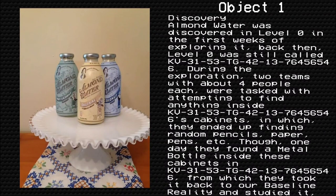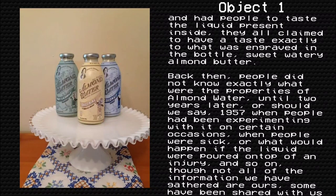Almond Water was discovered in Level 0 in the first weeks of exploring it. Back then, Level 0 was still called KV-31-53-TG-42-13-76456546. During the exploration, two teams with about four people each were tasked with attempting to find anything inside the cabinets of KV-31-53-TG-42-13-76456546, in which they ended up finding random pencils, papers, pens, etc. Though one day, they found a metal bottle inside these cabinets, from which they took it back to our baseline reality and studied it, and had people taste the liquid present in it. They all claimed to have a taste exactly matching what was engraved on the bottle — sweet, watery almond butter.